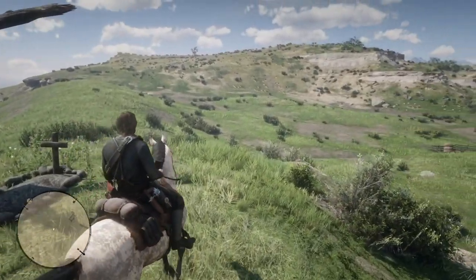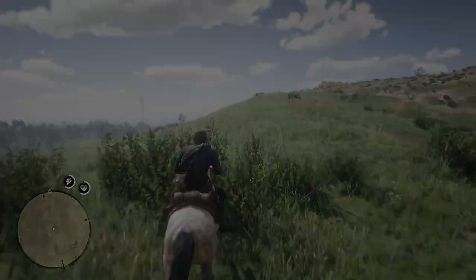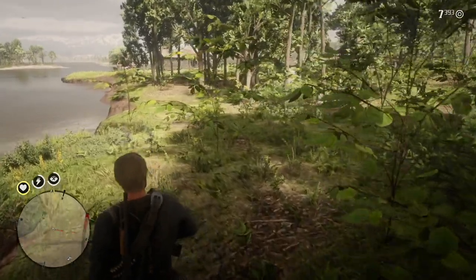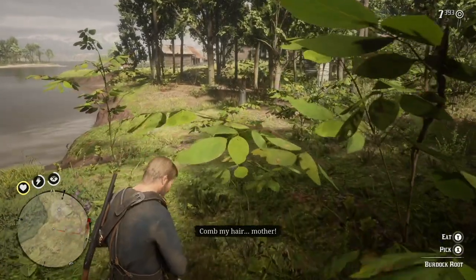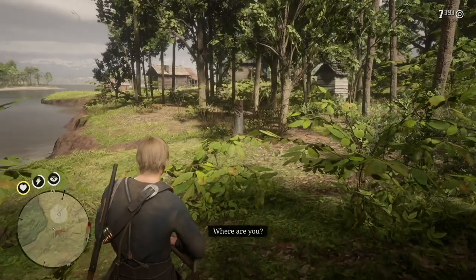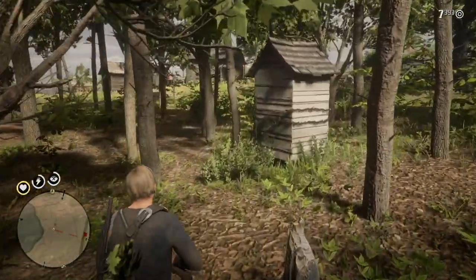The next location I'm going to show I did in a previous video during my first playthrough. It's Braithwaite's Secret — they locked up their inbred little girl in an outhouse.